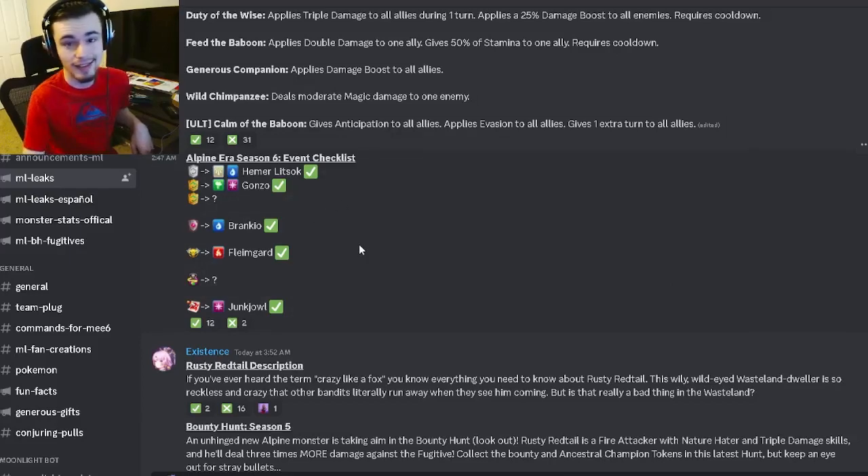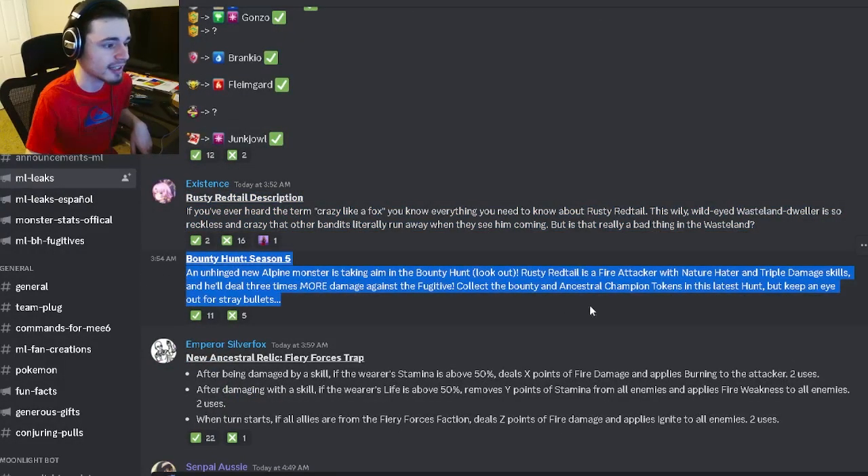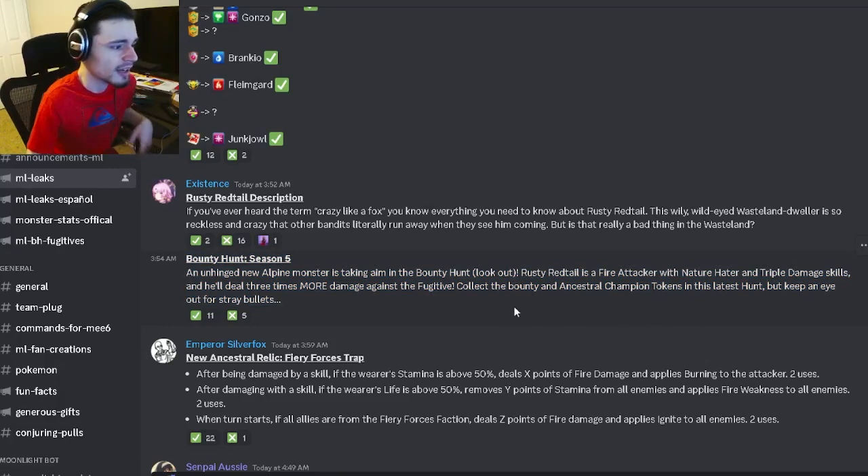Then we have the Alpine Era Season 6 checklist if you want to know where any Season 6 monsters are going to be and how you're going to get them. We also have Rusty Red Tail's description and the Bounty Hunt Season 5 description, which talks about Rusty Red Tail and how you can get ancestral champion tokens.